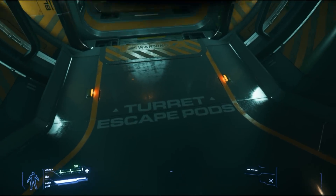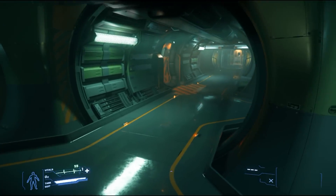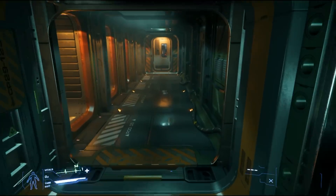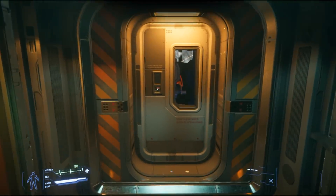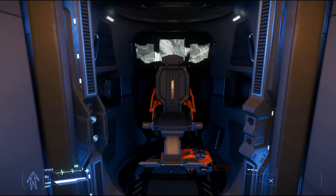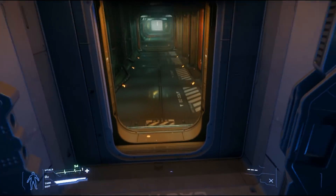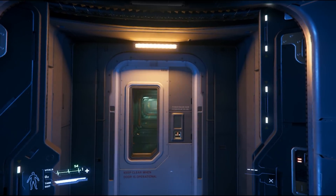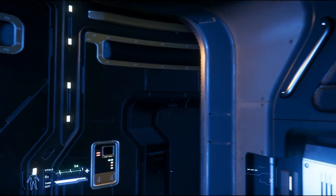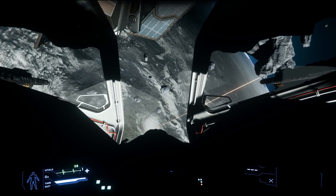So here we have turrets and escape pods. One nice thing on this ship is there's pretty good detail in regards to what you're seeing — escape pods are over here, all good. You can get into a turret if we want, so let's do that. The doors close, the interior doors close, you rotate around and then you're pushed out into the turret and get your controls.